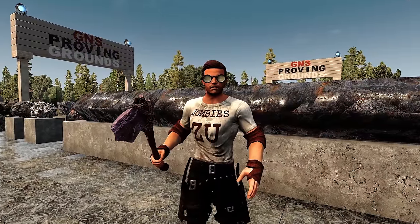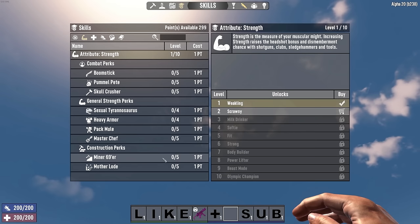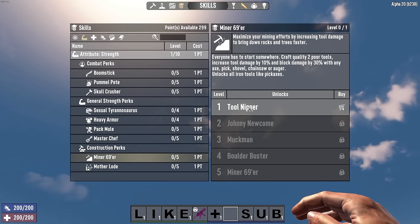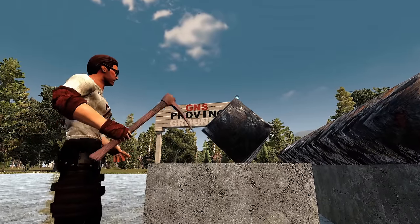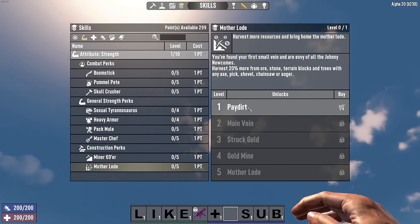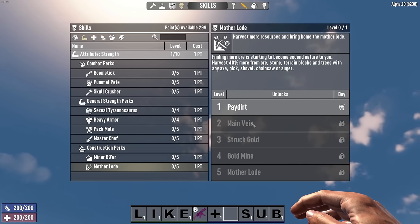Did you know that Miner 69er is better than Motherload? Miner 69er increases tool and block damage, and every time you break an ore node, you get a bonus amount of that resource. So being able to break more blocks and stack up that destruction bonus adds up. Motherload gives you more resources per block, but there's a hidden disadvantage.